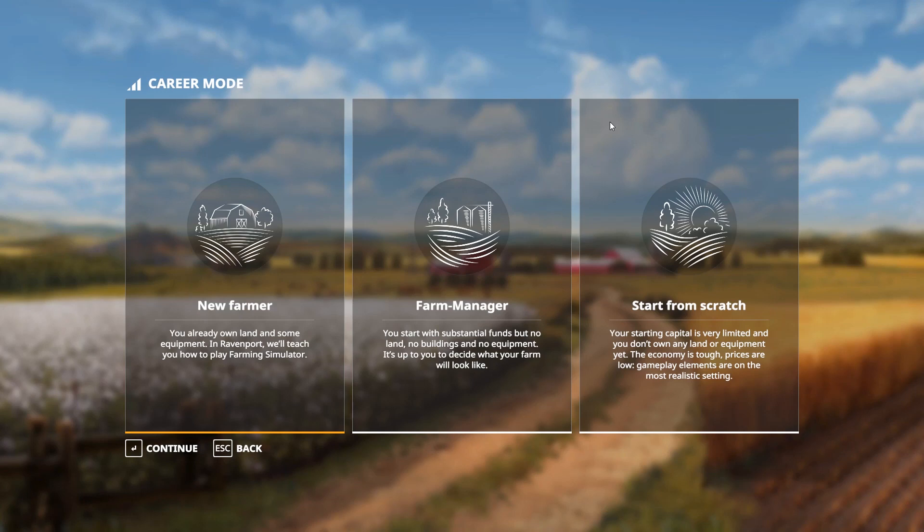Hello everyone! In the previous video we looked at how you could change the field to make the border around it a little bit bigger using a roller in the game, and also use a trick to make the grass grow through it. Today we're going to look at how you can do the same thing using the Giants Editor. I'm not going to use it in a very advanced way, but just try to do the same as we did in the game.